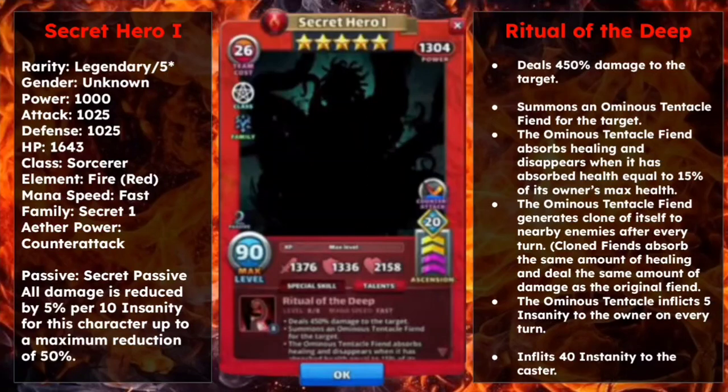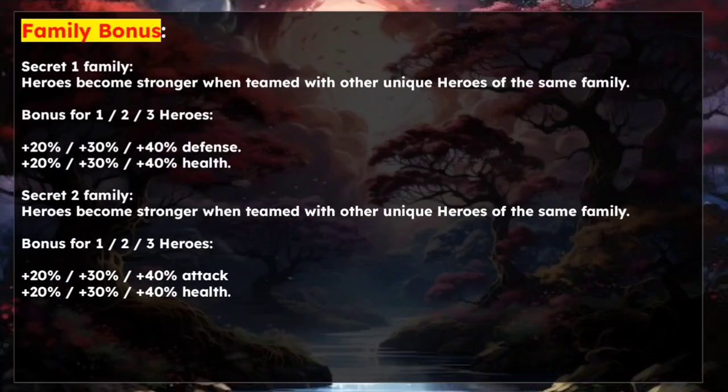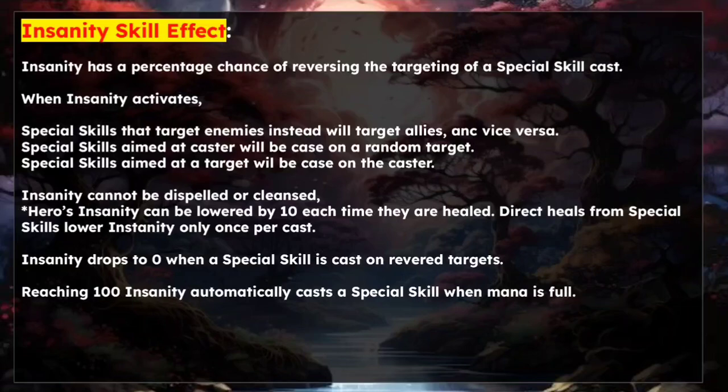Secret Hero 1 would be extremely useful if used with the right timing — the fiends can be extremely annoying and painful to deal with. To round up: there is no portal — Elemental, Epic, and Goblin summons are confirmed — with one featured at a time at a 0.1% rate as a bonus draw. There are two secret hero families with their respective bonuses, the new Insanity status effect, and five heroes: Secret Hero 5, 4, 3, 2, and 1.